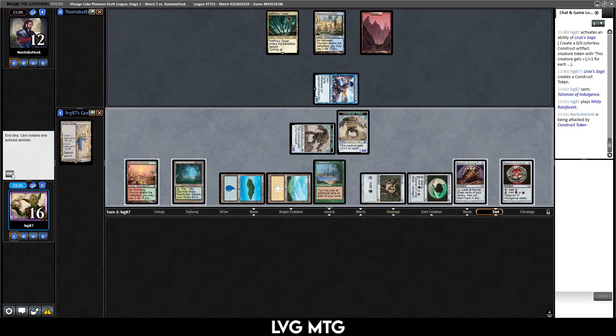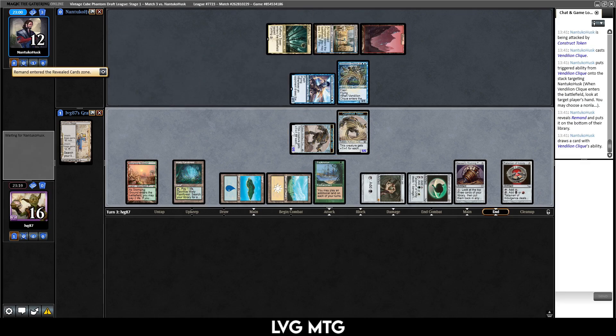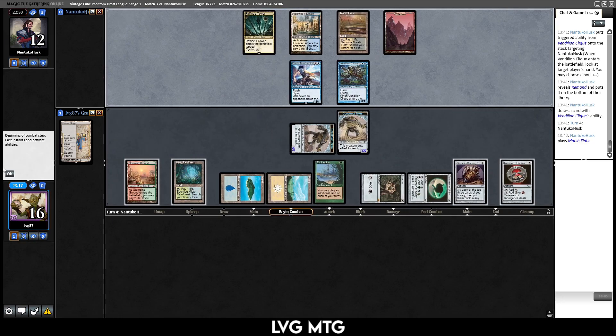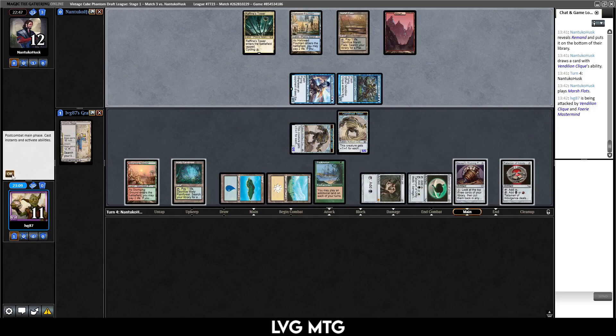Smash for six. Let's just pass. I don't really want to activate Top in the face of Faerie Mastermind, Vendilion Clique. They want to race — target themselves, kind of interesting they didn't target us. Then they would have been able to maybe disrupt us a little bit and get the extra card draw off of the Mastermind. I guess they wanted to put back Remand because it doesn't do anything. We get smashed for five — it's a pretty fast clock. They're also on a fast clock.